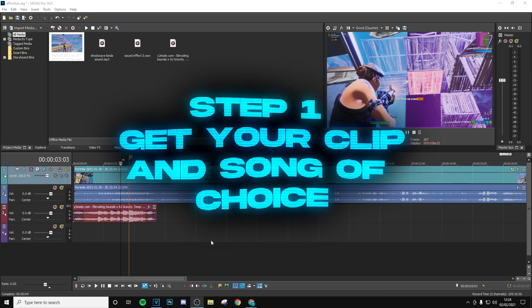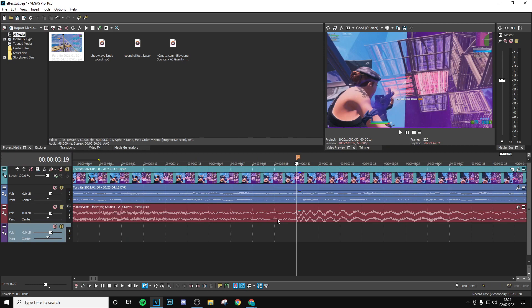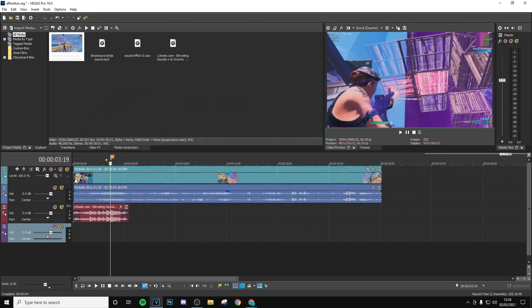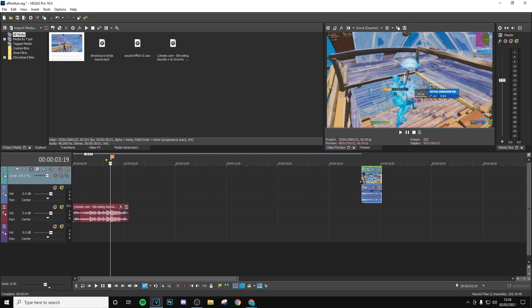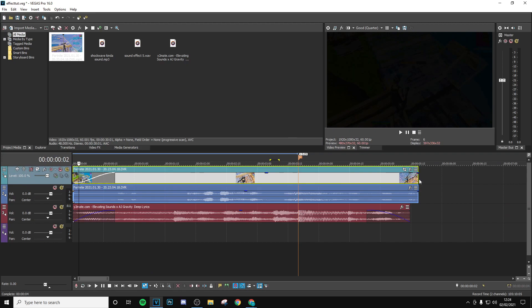Alright guys, so the first thing you want to do is get your clip and song of choice and then make sure to mark up the beat drop of the song. In my example, the beat drop is here where the amplitude of the song goes up. Press M on your keyboard to create a marker — that's going to signify where we're going to put the effect. Then you want to roughly sync it and trim your clip down until you find the part where the shield crack happens. Drag and drop this in line with the marker and drag it out to the length you want.